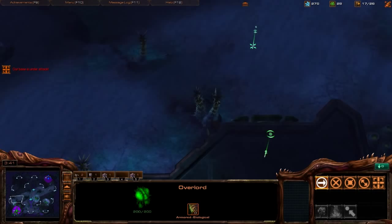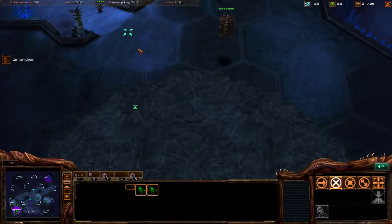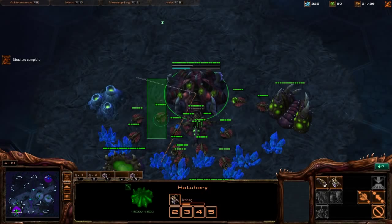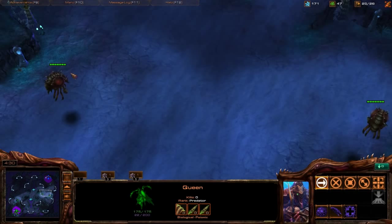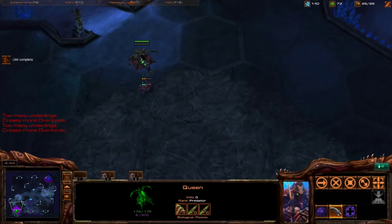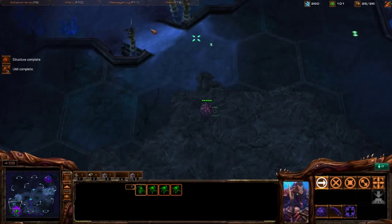Place an Overlord nearby to scout if he's going Banelings, and consider getting a second Queen because Queens are strong against Banelings. Scout with two Zerglings to see what he's doing, then pull back. The Roach Warren is done — let's make Roaches. We can't see streams of Zerglings coming, so let's check if he's expanded. We're pretty safe now once the Roaches are out. Block the ramp and get ready to expand.